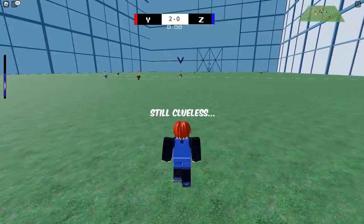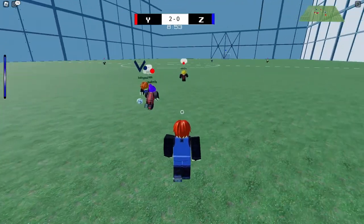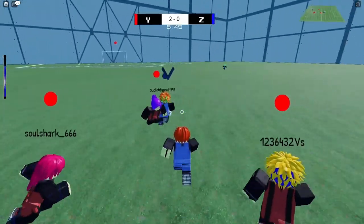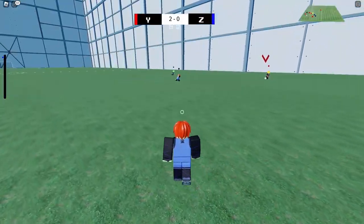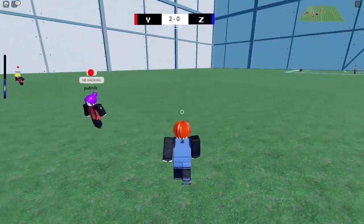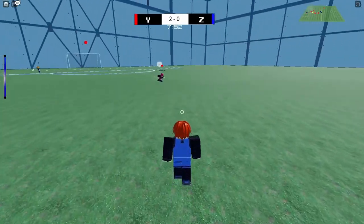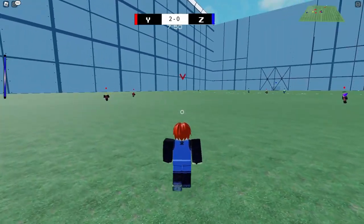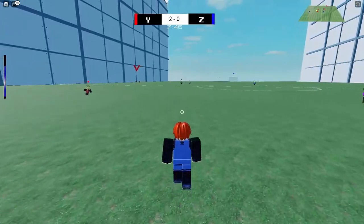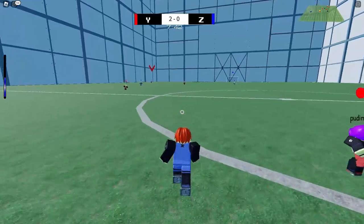What a steal — brilliant steal by that player! Nice teamwork. This is what happens when you have the best player in the game on your team — you're up within the first 30 seconds. This is France vs. Roca right now. Look at this — holy, he's zooming!